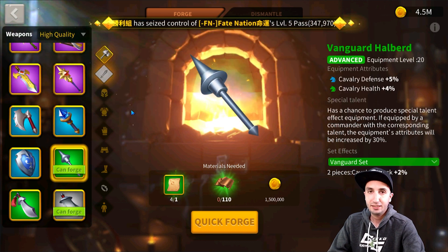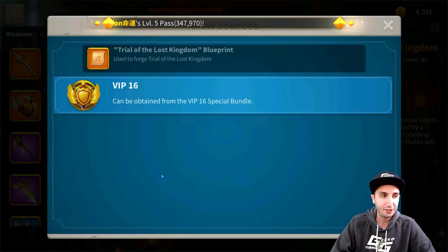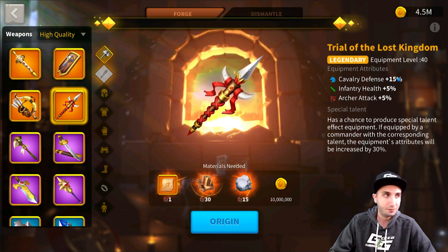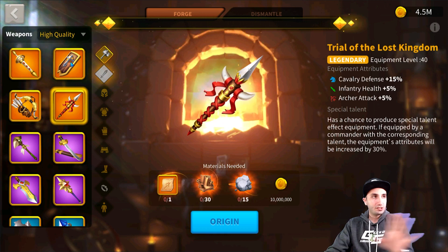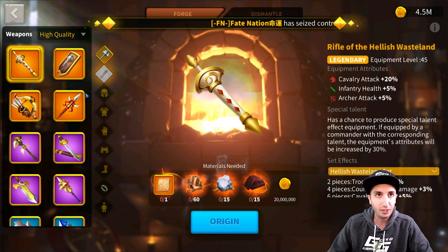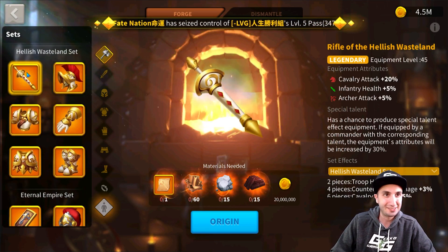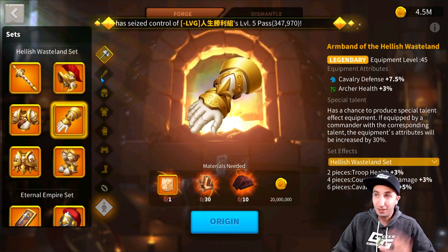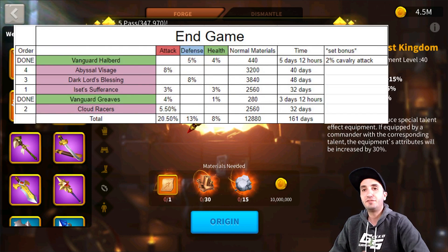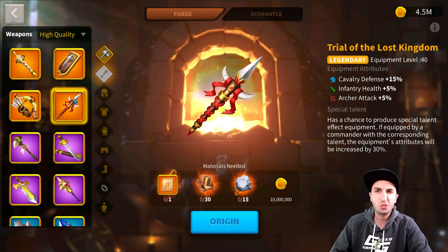The first piece of equipment for the end-game set is, again, the Vanguard Halberd. The only thing that would trump it per se would be the Trial of the Lost Kingdom, available from the VIP 16 bundle — an awesome cavalry defense piece. You can swap the Vanguard Halberd for a Trial of the Lost Kingdom if you have it. If not, maintain your Vanguard Halberd, get it to special talent, and you're very well set.